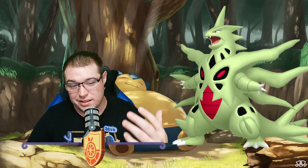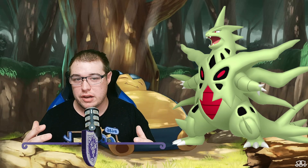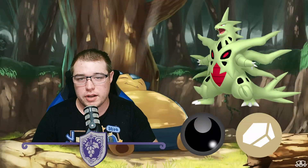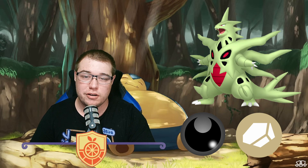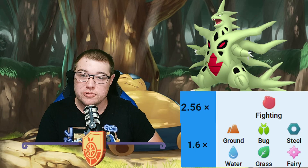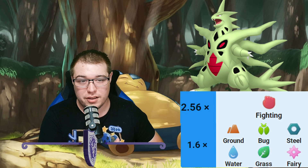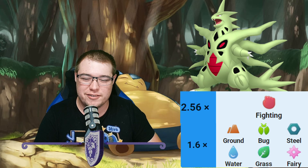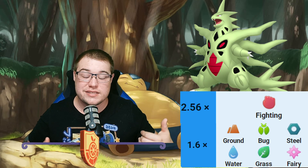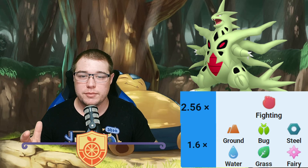Mega Tyranitar is going to be making its way into raids in Pokémon GO, so let's go over the best counters and what moves and weaknesses it's going to have. Mega Tyranitar is going to be a dark and rock type. With that typing, it's going to be two times weak to fighting, which is going to be nice. It's also going to be weak to ground, bug, steel, water, grass, and fairy.